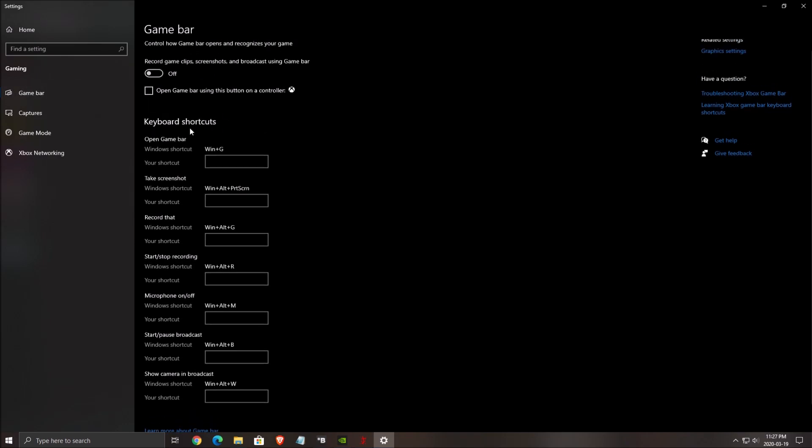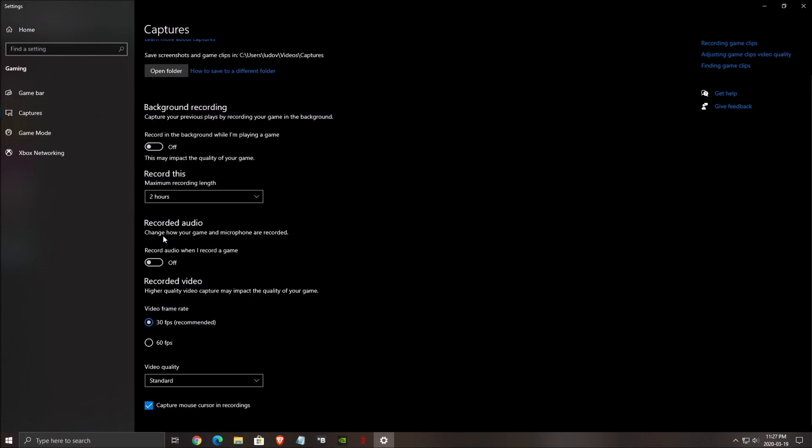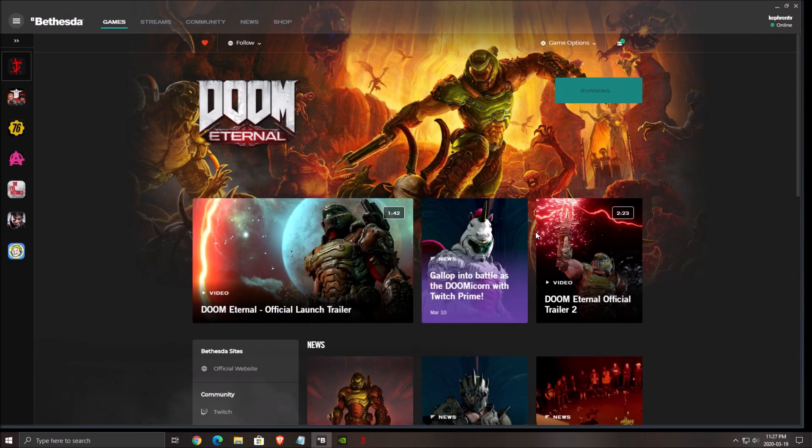Game Bar — really important to put this one at off as well. And also all those capture features from Windows, put those at off. I also recommend turning off all the overlays that you use: the Discord one, the NVIDIA one, whatever overlay you're using. Just remove all of them.